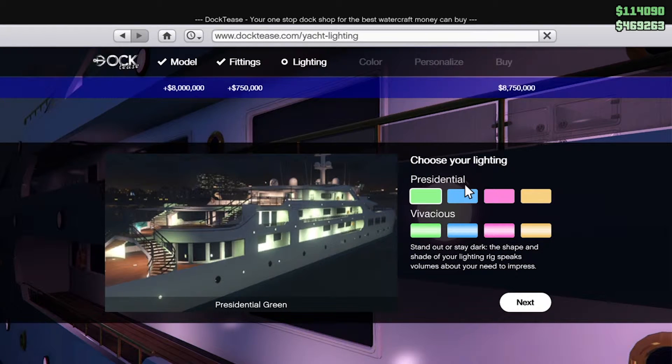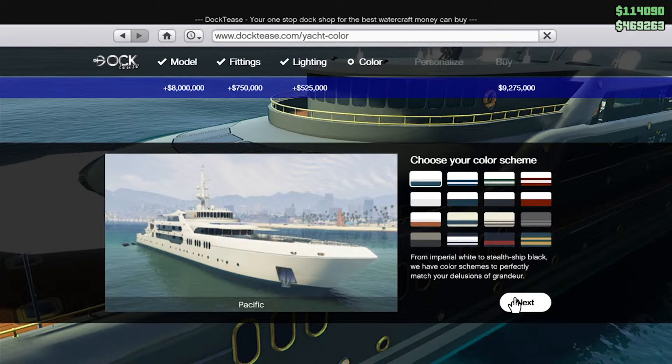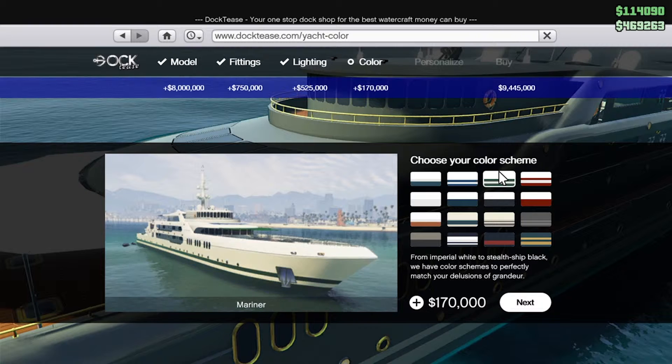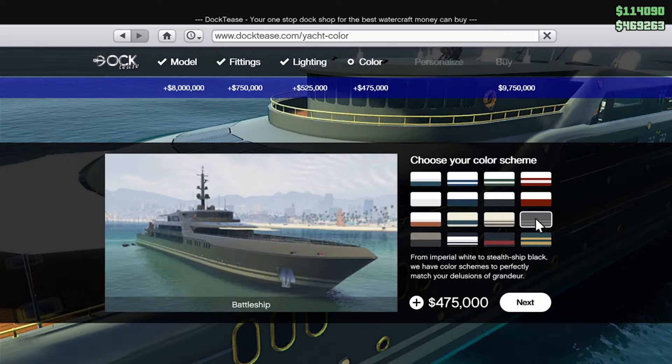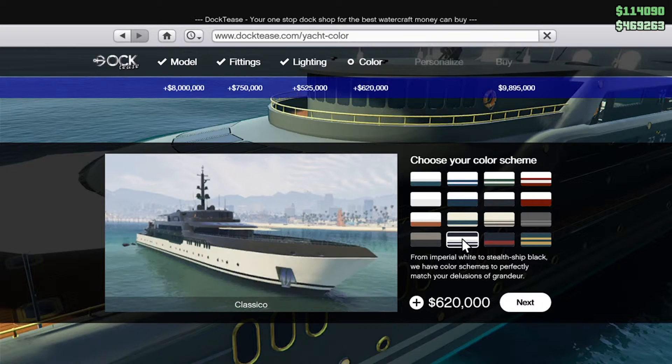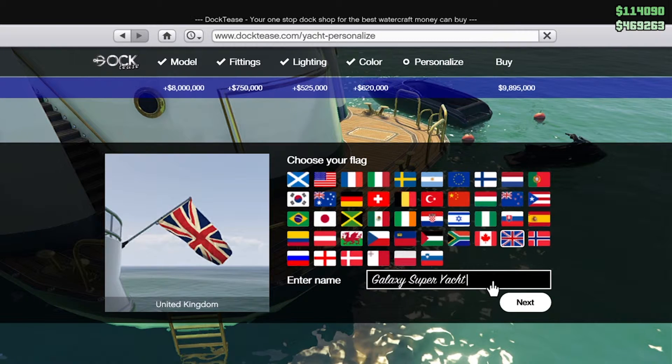You can pick gold fittings — let's max this out, so we've got gold fittings. Then you can pick your lighting; I think these ones look better. Let's go for the blue — I like a bit of blue. Then you can pick the color on the outside; you've got all these selections. I think I like that one best — that's another six hundred and twenty thousand dollars.